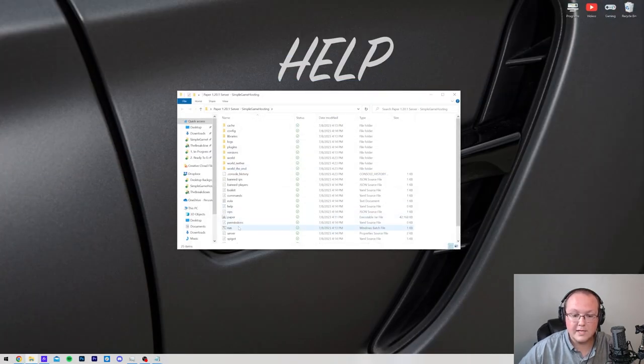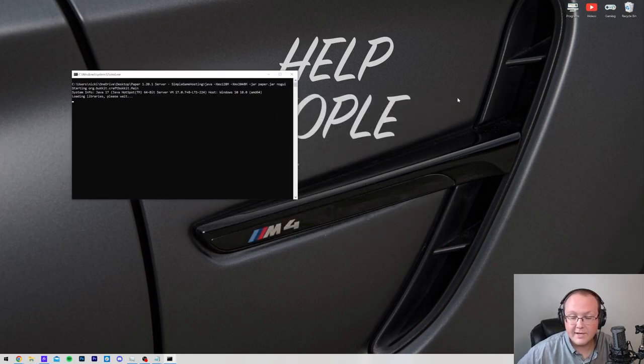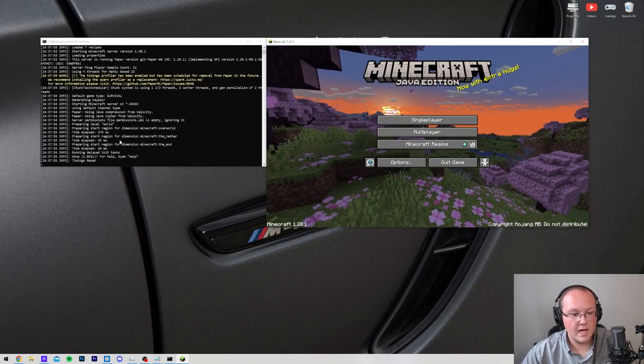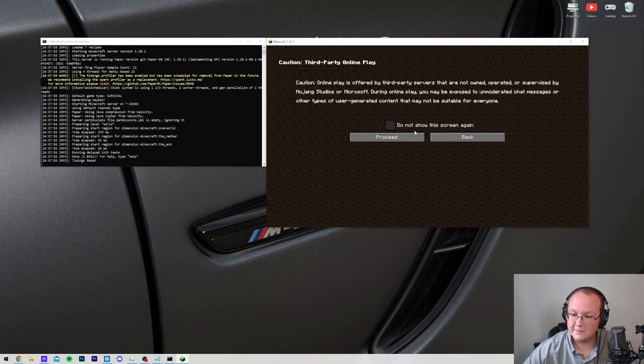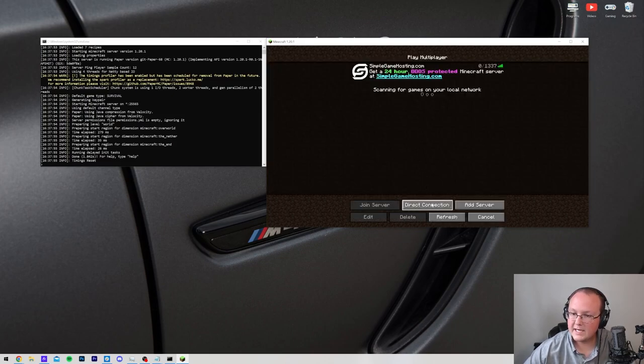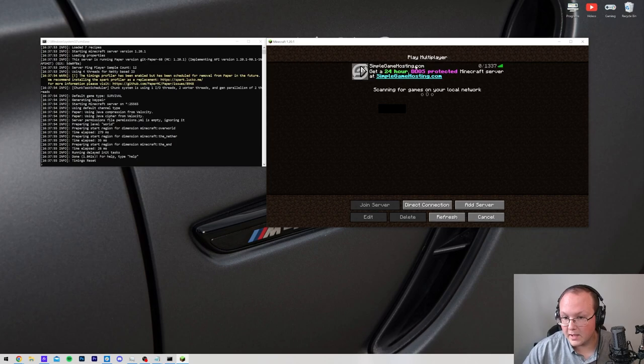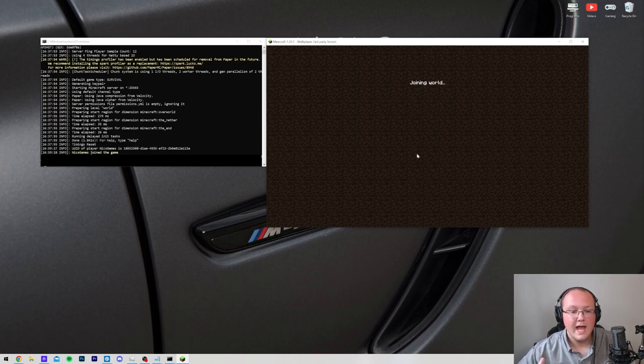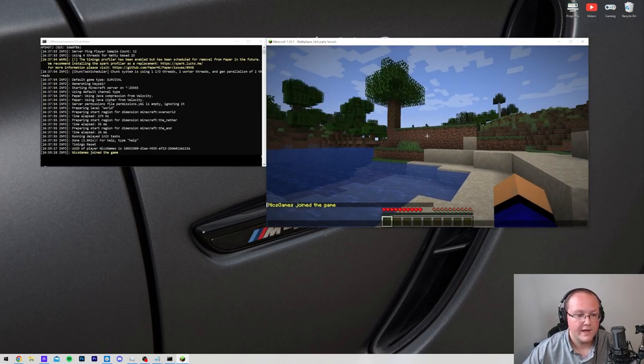Now go ahead and start your server by opening the folder and double-clicking run.bat, as well as opening Minecraft. Once in Minecraft, go to Multiplayer, Proceed, and Direct Connect. This time don't use localhost — paste in your public IP address and click Join Server. You'll join the server successfully. Your friends join the same way using your public IP address after you've port forwarded.